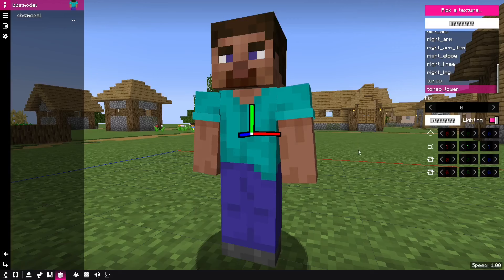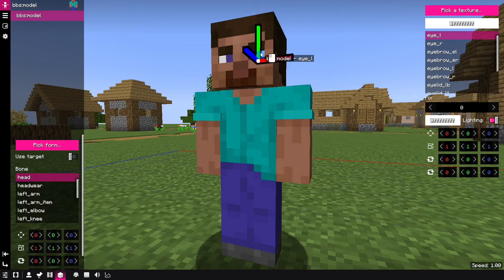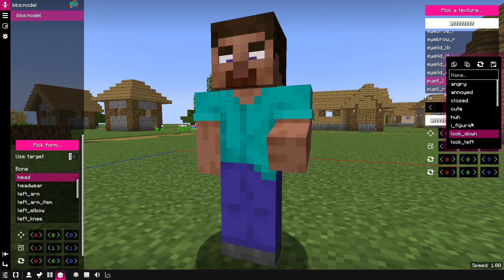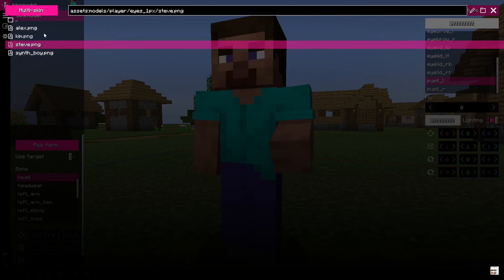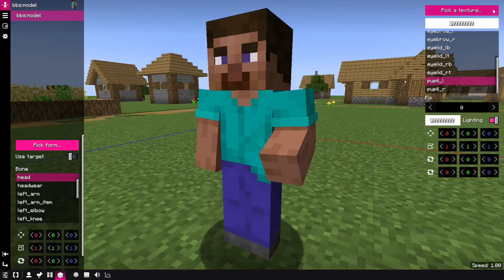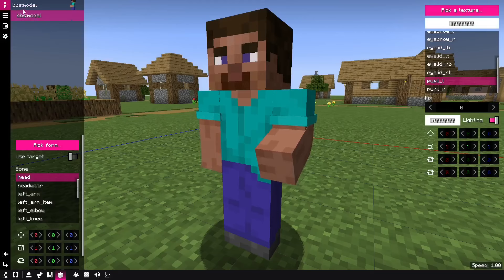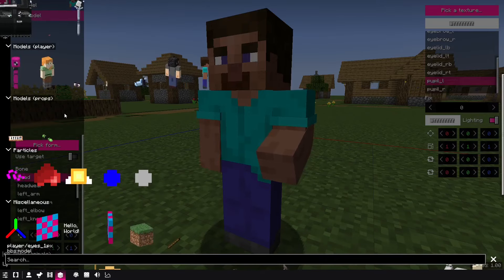Besides bendable models, now we also have ice rigs directly added to BBS mod. Here I have a basic setup with an ice rig to Steve model and bendable model. I can press F8 to hide the axis. You can select different presets in this model and they would correctly apply. You can change skins and stuff like that, but in order to actually create these skins, you should watch the tutorial shown here. If you go to 'pick form,' you can see that these are situated over there.